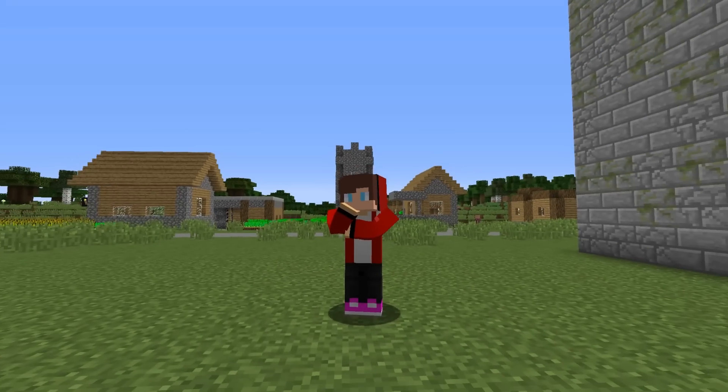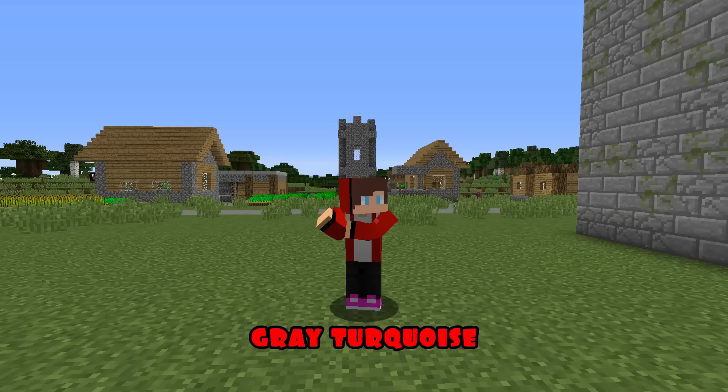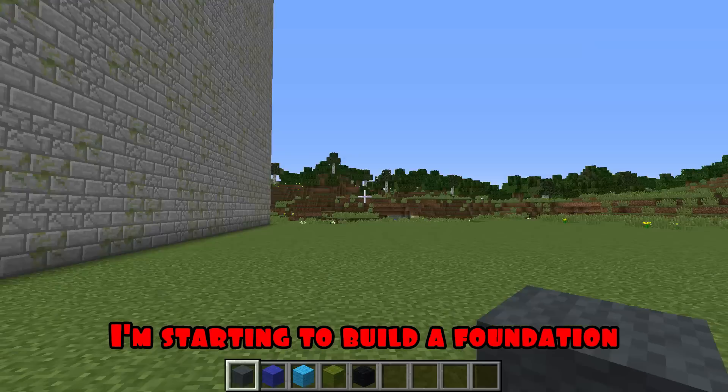Round one. For the first round, I will take blue, gray, turquoise, green, and black wool. I'm starting to build a foundation.